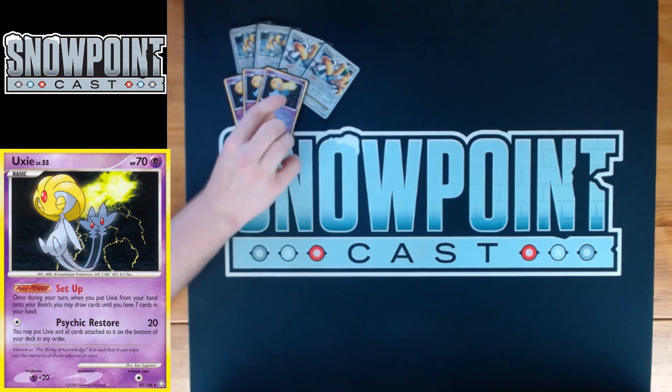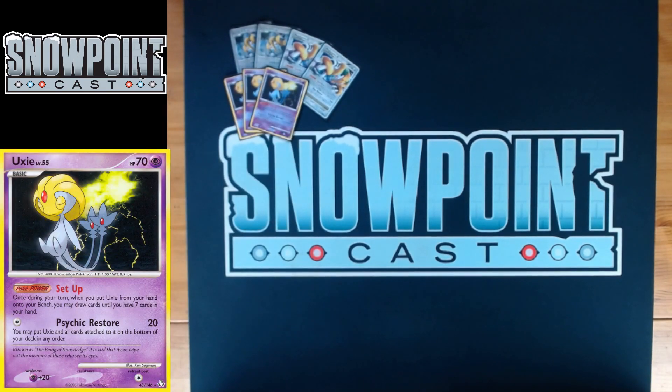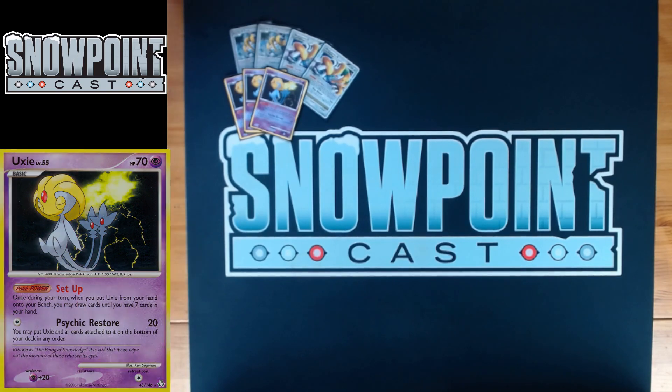You're playing three Uxie — a great draw card and super staple. 70 HP, Psychic type. Set Up is the power: when you bench Uxie from your hand you can draw cards until you have seven in hand. Psychic Restore costs one Colorless, does 20 damage, and you can put Uxie and all cards attached to the bottom of your deck. With an Expert Belt that hits 80 on Psychic-weak Pokémon, knocking out some basics — so it's a donk option you have.